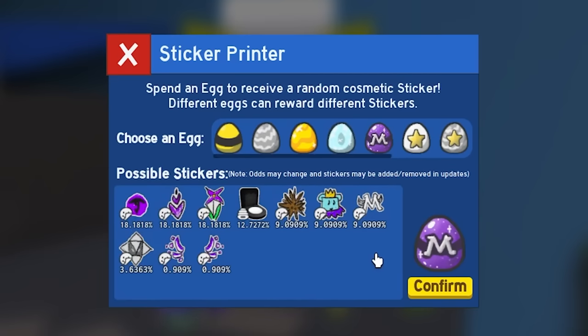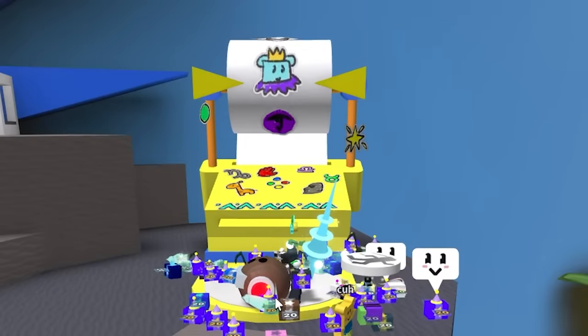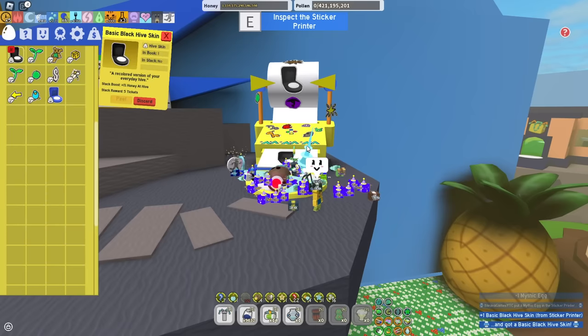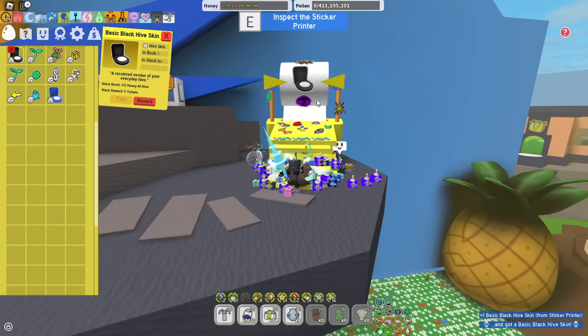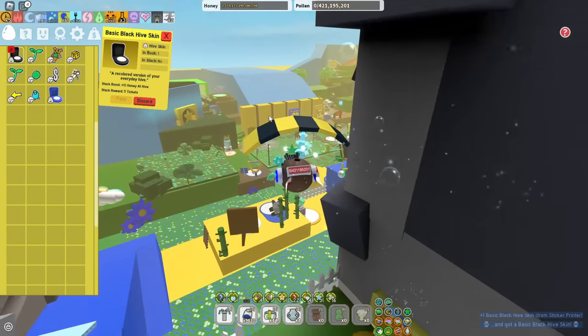Now the mythic egg — as you can see, not much to get really, mostly the black hive which is what I'm hoping for. In three, two, one — let's see what I get... Oh my god! I actually got the black hive! No way! This is the one I was looking for the entire time. That's actually a W!